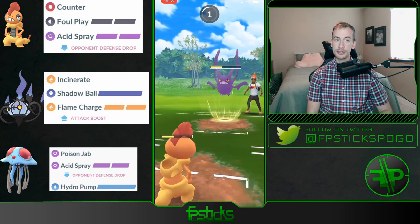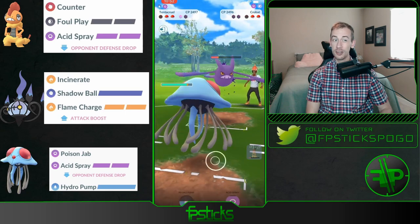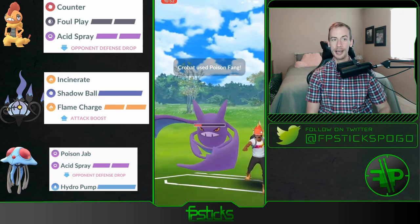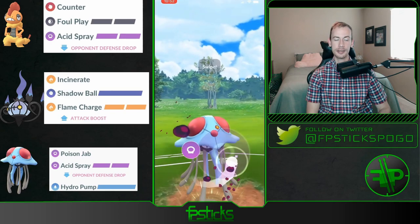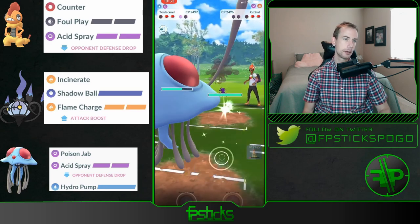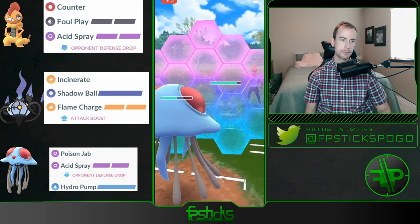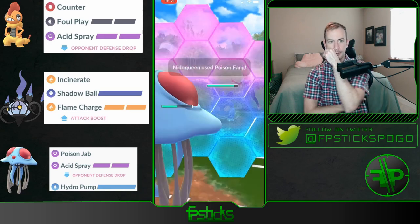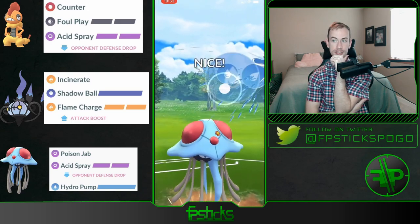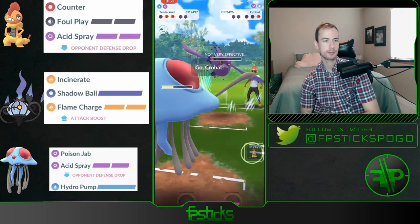Gonna bring out the Scrafty — trying to probably swap, yeah right there it makes sense. Farm this all the way down and then Hydro Pump whatever's in the back. What is in the back? Okay, has to throw this Acid Spray — still gonna be able to get a little farm. Oh, it's a Nidoqueen! Okay, needs to get to this Hydro Pump. Probably gets baited here — yeah, able to get to this Hydro Pump though. This for sure one-shots the Nidoqueen. Oh my gosh, and they're gonna be able to Poison Jab down this Crobat.